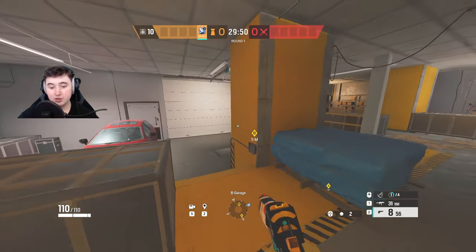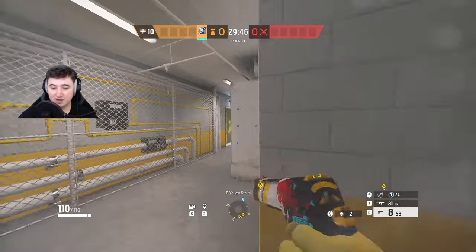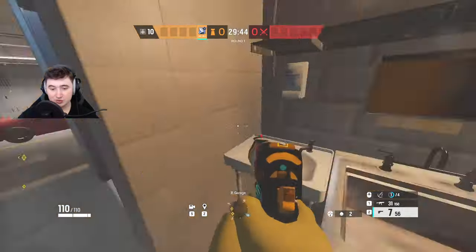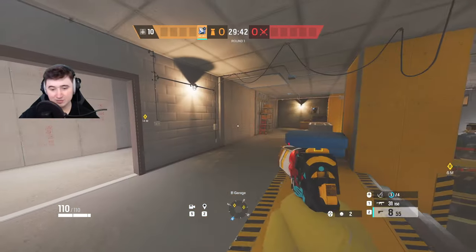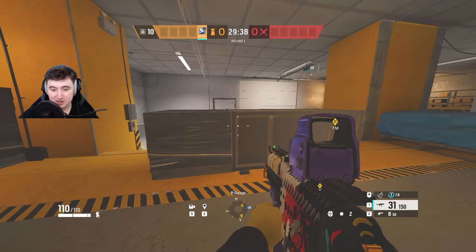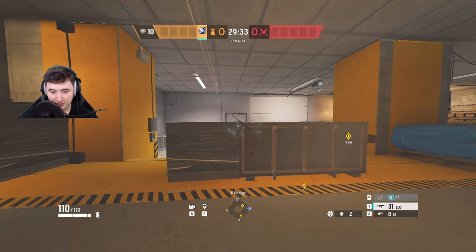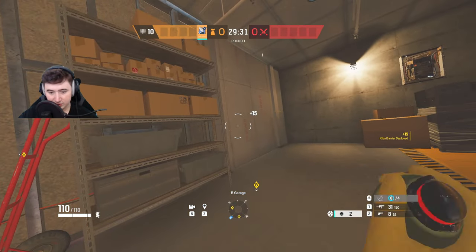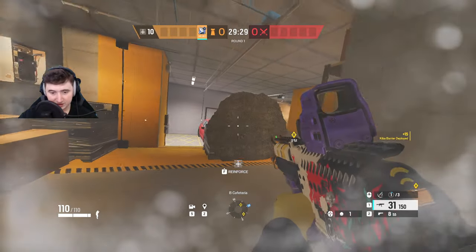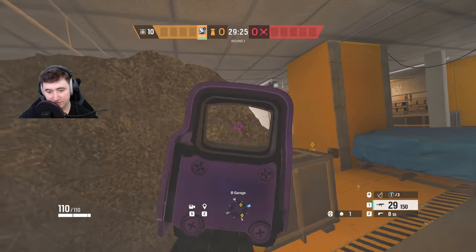For Consulate I'm going to show you an Azami strat for the garage site. Put the first Azami on the backside of this - make sure you put it on the one that's sticking out backwards, the right one here. This will block the rotate so you don't get killed from the breach when trying to rotate, and you can use it as cover to peek around and fight the breach.